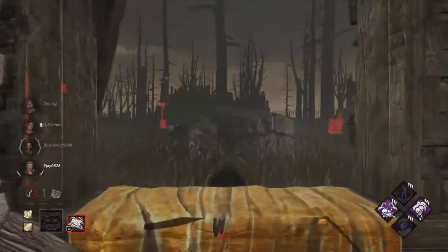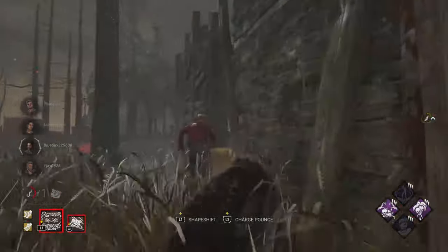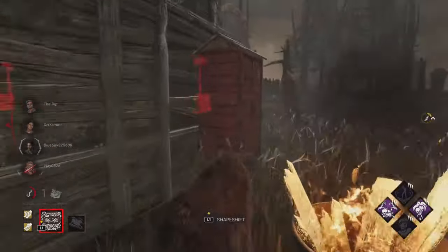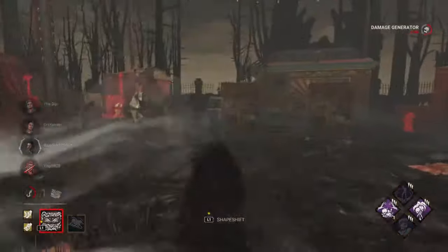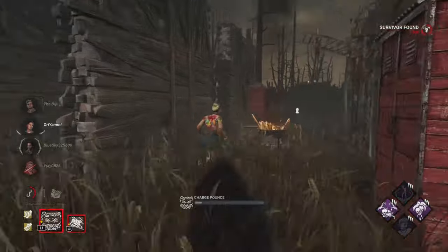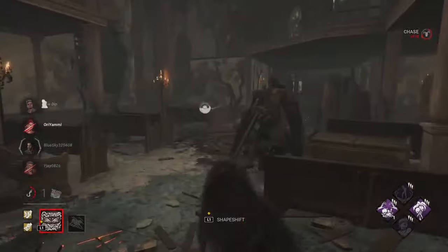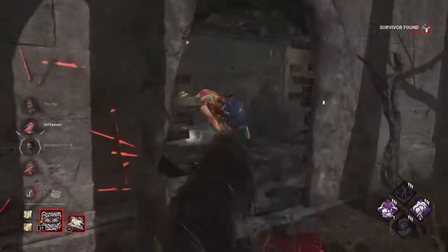We switch over to wolf form to go after Vittorio. Wolf form is a very solid anti-looping option — if you can master it, it will reward you. It feels a bit like Wesker and Demogorgon at the same time. The pallet break is a lot faster in wolf form, which is great. I don't usually do it because it uses up the charge for the pounce, but it's still better for quickly removing the resource. I used the dash attack mostly for points — there was also a window close by so I wanted to be preemptively ready.